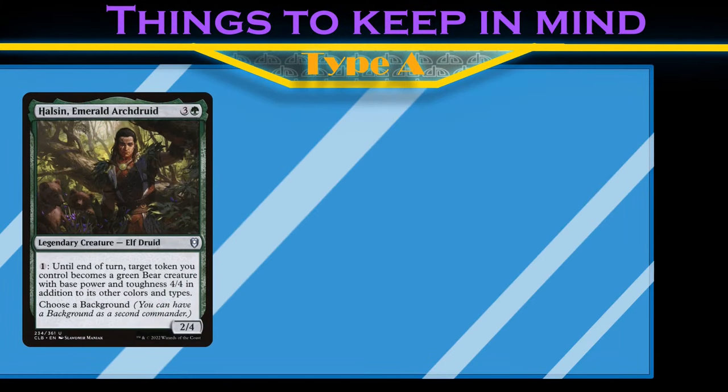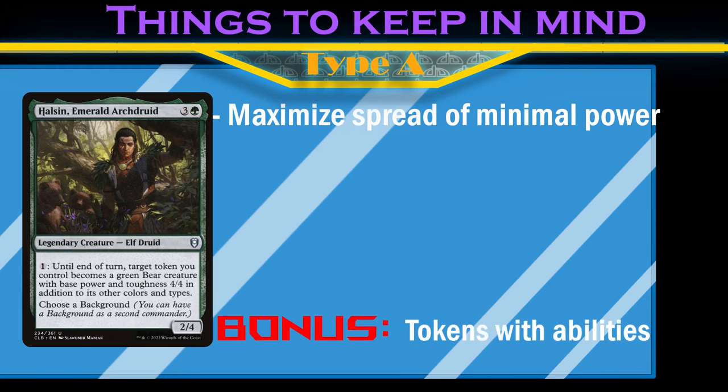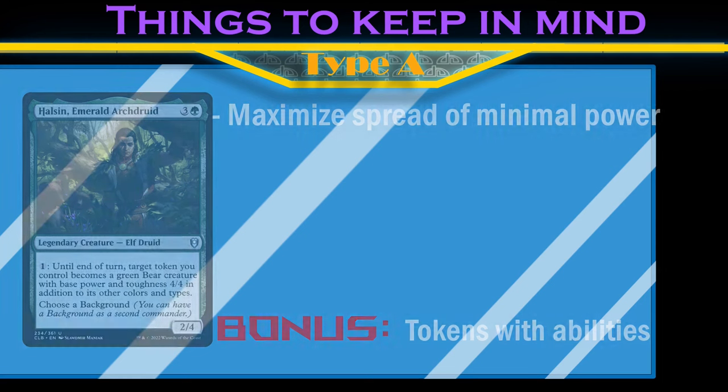Halsund is a 2/4 for 4 mana that can turn any of our tokens into 4/4 beaters. This ability is doing the most when it targets the tokens with the least power, so we want our tokens to be as small as possible. Since this effect applies in addition to its other types, any tokens that have abilities get to keep them, so we'll keep an eye out for anything special that we can weaponize. The version of this I like the most uses artifact tokens.